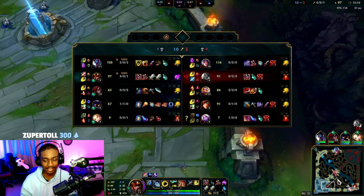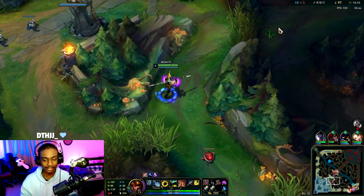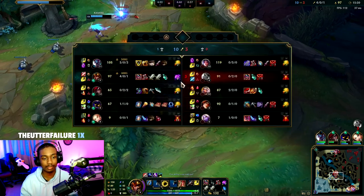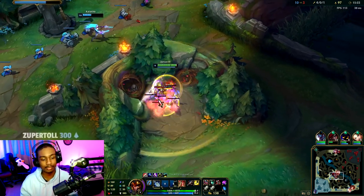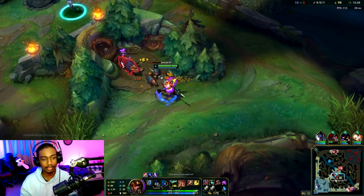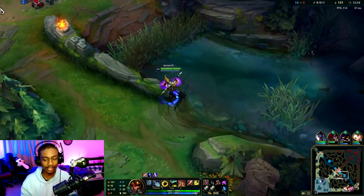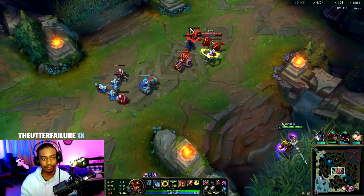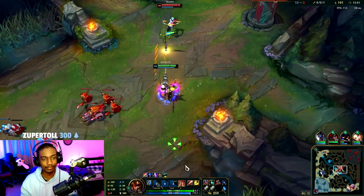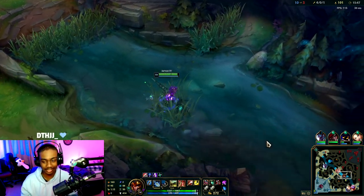Trundle is being a beast top lane. I think I just misplayed really hard early and now look what happened. If I can get mid lane — Qiyana — to die here, we'll get her tilted and she might want to give up. Let's see if we can do it. This is rough, I can't do it — you know why? Her W pool. Feels bad but it's true.